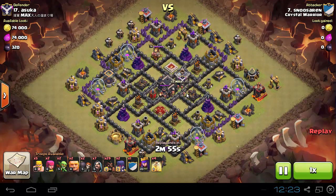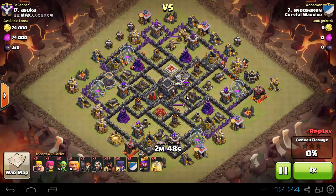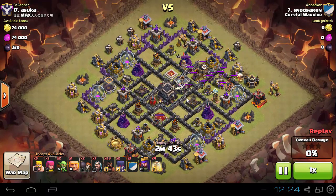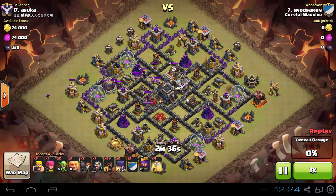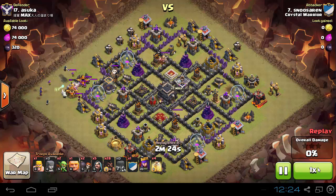Here goes the attack. The giant goes in and the hog goes right behind. He's luring the clan castle and getting that Tesla down. The clan castle troops are out, so now he's gonna gather them in the left corner and use witches and some wizards to take out the clan castle troops.